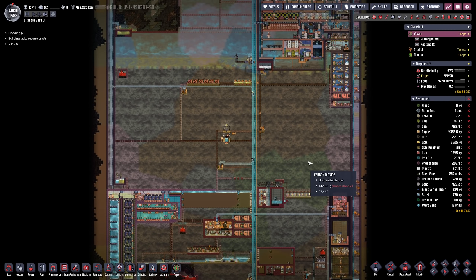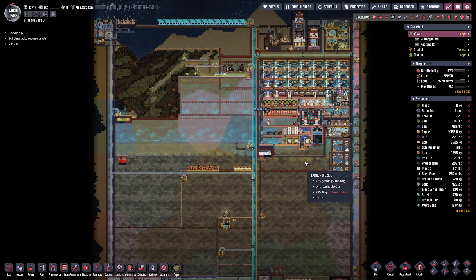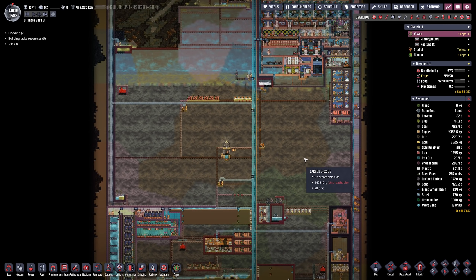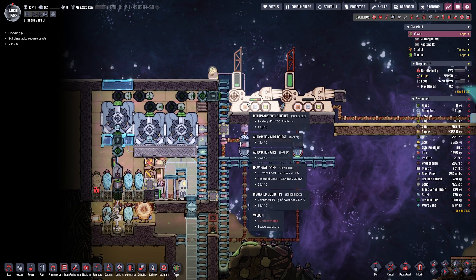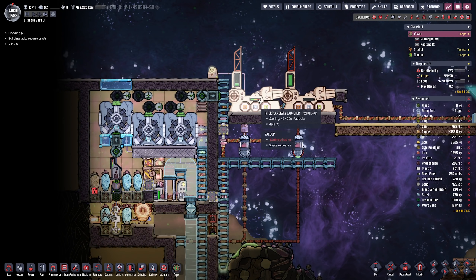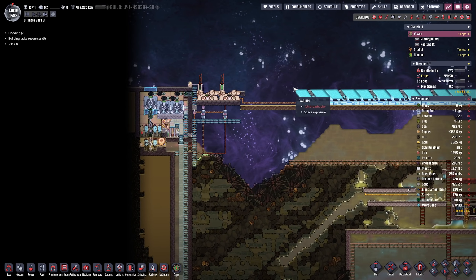Hello everyone, my name is Nathan, and today it's time for another episode of Oxygen Not Included in our Ultimate Base 3.0. In the previous episode, we finally hooked up the oil reservoirs, and one thing I noticed is we cannot ship enough water to Crudeal. If we are only using the interplanetary launcher, we have to pay quite a bit of radbolt to only send 200kg, which will be used up quite quickly with 4 oil wells. Since we disabled the teleporters,